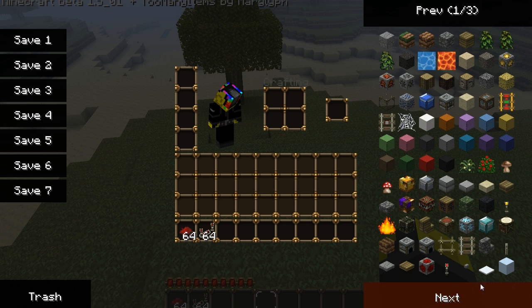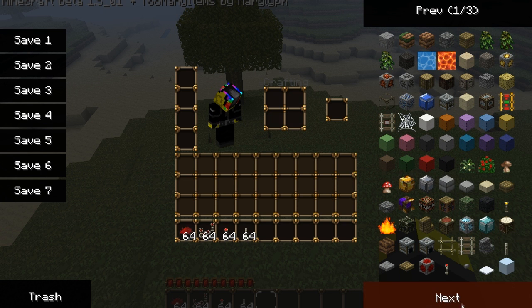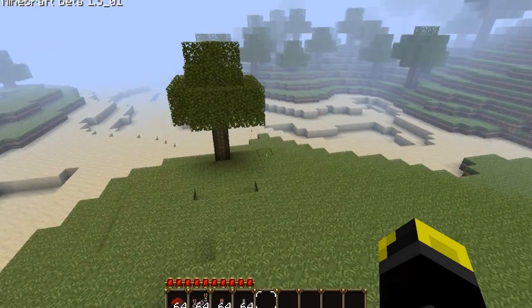We also need redstone torches — they're made like regular torches but with redstone on top instead — and some levers. You could use buttons too. For now, this is all we're using.